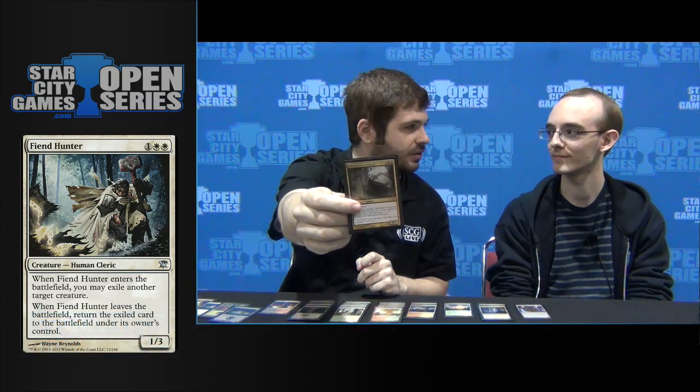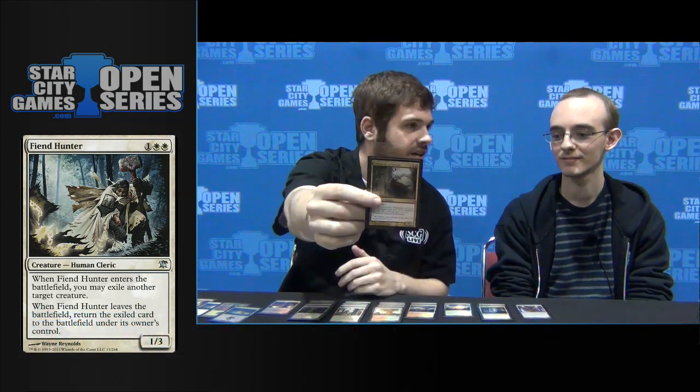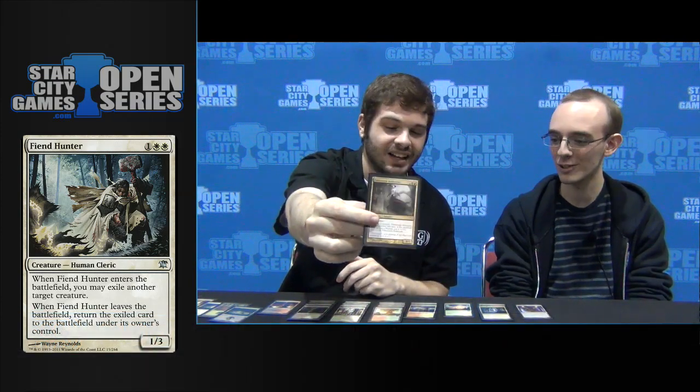The third piece of the combo is Falkenrath Aristocrat, which says sacrifice a creature. You get a +1/+1 counter if it's a human, which is the infinite damage aspect. So take us through how the combo works.